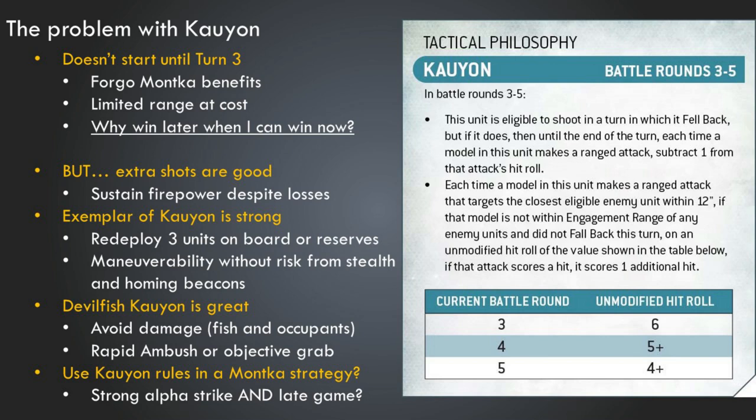That's not to say there aren't redeeming qualities of Kaoyun. If we look at these benefits, they are pretty darn good, especially if we consider the grander army composition around Kaoyun besides just these direct benefits. The extra shots, particularly on turns four and five, are very good. You are sustaining your firepower despite losses — even though your army is getting smaller throughout the game, the additional hit means you're maintaining some proportion of your offensive capability despite those losses.